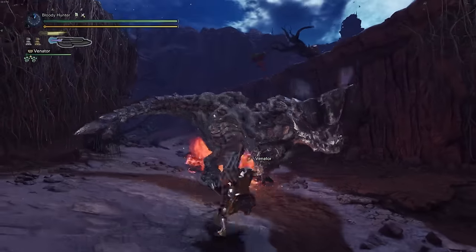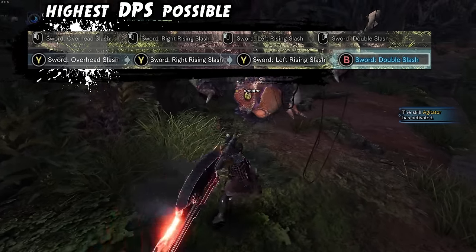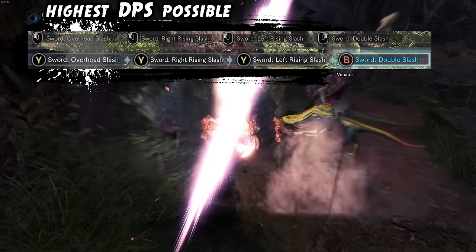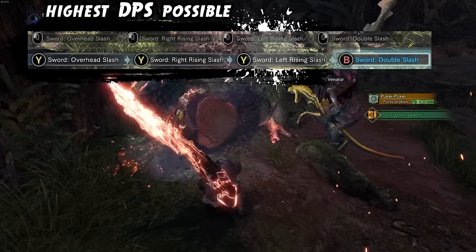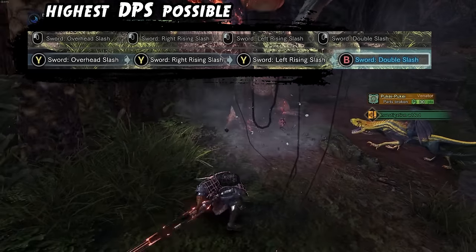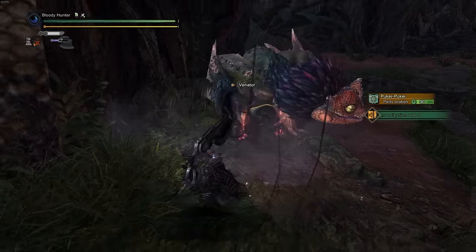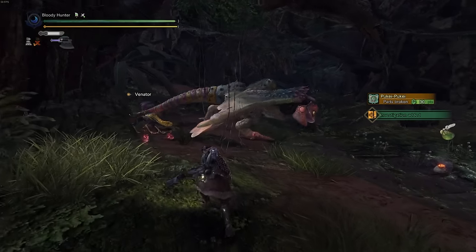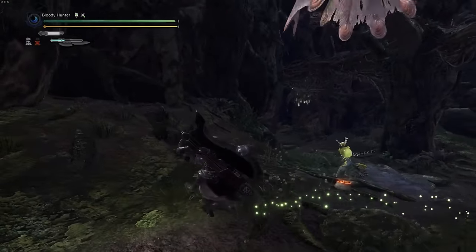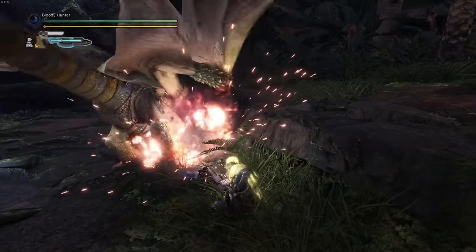When you are in amped state you get access to the absolute highest DPS chain possible for Switch Axe, which consists of overhead slash, left and right rising slash, into double sideways slash, and repeat. This is even higher DPS than the chain shown earlier, but the other one is more for an axe-mode focused playstyle or when you are not in amped state. This should genuinely be your main target, but keep both chains in mind and only focus on this particular chain once you are in amped state. Most importantly, have fun with this weapon and don't focus solely on optimal DPS every single hunt.